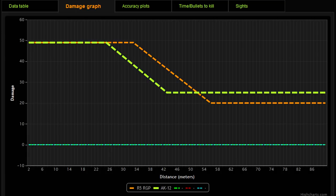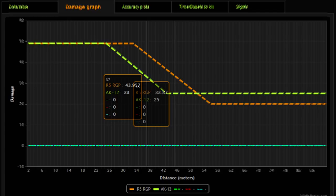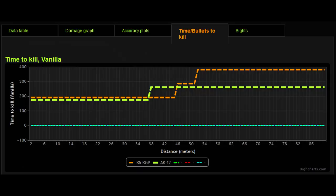If you superimpose additional data from the site, there is a critical range between roughly 37 and 45 meters — about an 8 or 9 meter window — where the Remington is killing in 3 shots and the AK-12 is down to 4. Since both guns shoot at the same effective rate of fire, the R5 kills faster in that range and is therefore the better weapon there. On the time-to-kill graph, that trapezoid section in the middle represents where the R5 outclasses the AK-12. Before and after that section the AK-12 is better, but in that critical mid-range section the R5 is the best assault rifle.